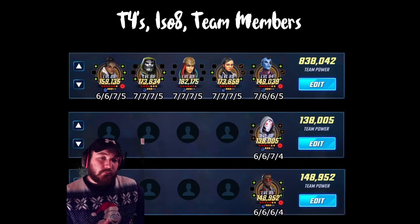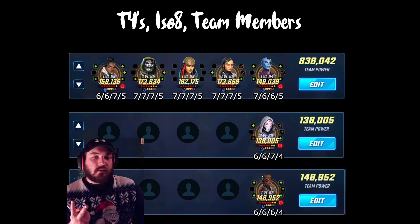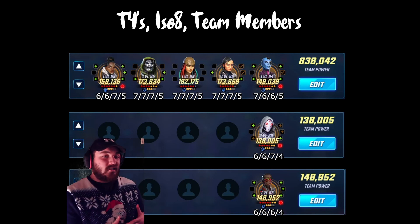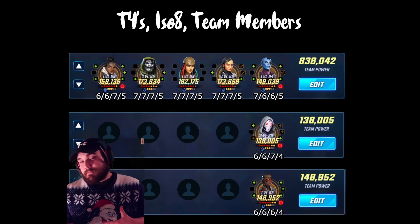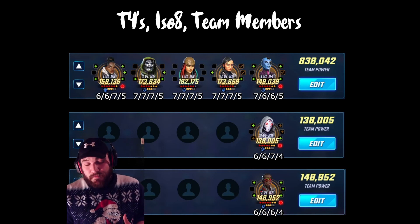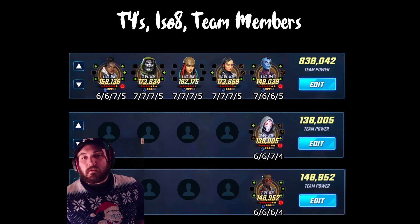Kestrel: everything that increases her ping damage and changes all her one-turn defense downs to two turns, which is great. I like her as a Raider. I know people like her as a Striker - I tried it - but I think Raider is way better. Raider complements the team more, and especially for the skill section, Raider is the no-brainer for her.